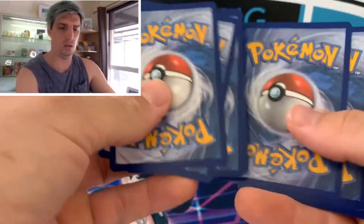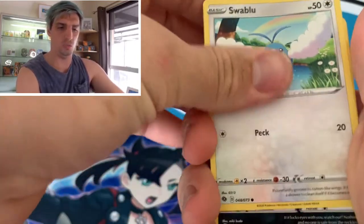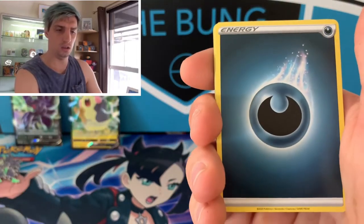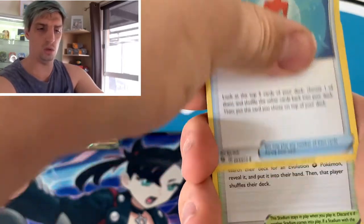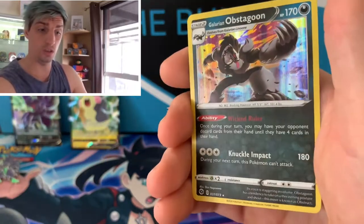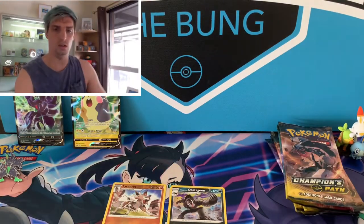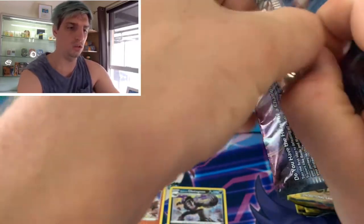Alright, one, two, three, four. That's Swablu, Scraggy, Kavana, Galarian Zigzagoon, Kakuna, Energy, Hatch Room, Rotom Phone, and a Trainer card. Starting off with a Galarian Obstagoon holo. The reverse Lycanroc is a good little pull.